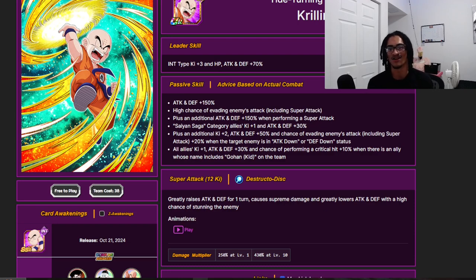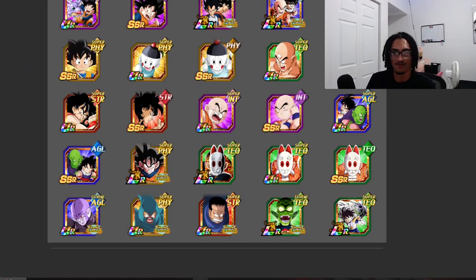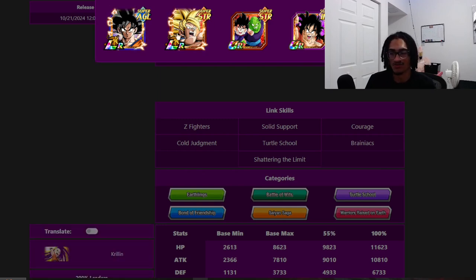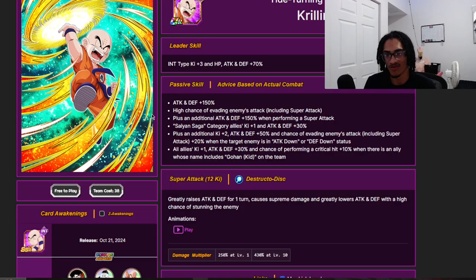He gives 2 Ki and 60% attack and defense as well as an additional 10% chance to crit when you have a Gohan on the team — and one of his best partners is Kid Gohan. For 200% leader skills, Krillin is on four 200% leader skills, including Kai Goku's and Hachi Goku's Battle of Wits 200% leader skill. His best second partner is this Namek Saga Krillin and Vegeta, but he also works well right next to Krillin Gohan. He's a dodge unit with great support and super attack effects.